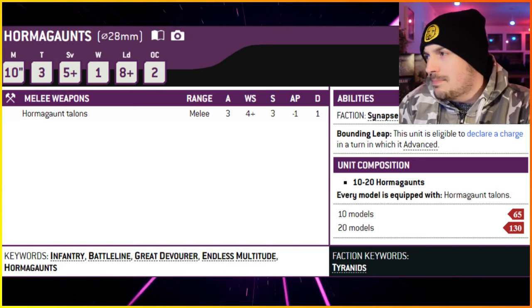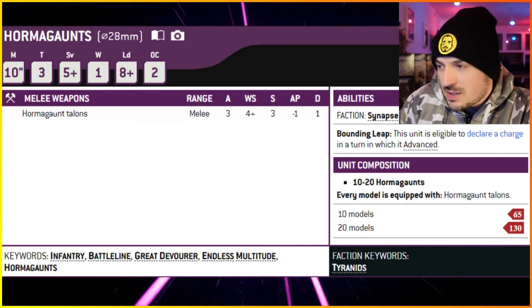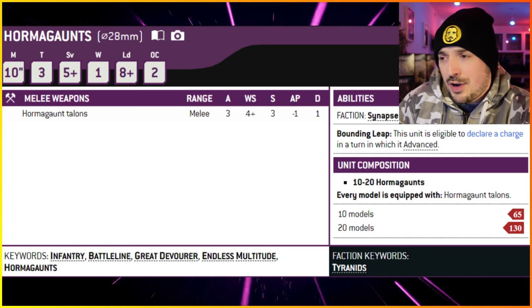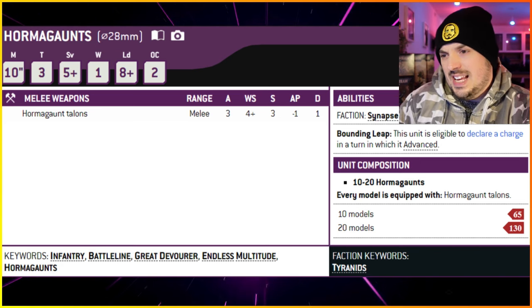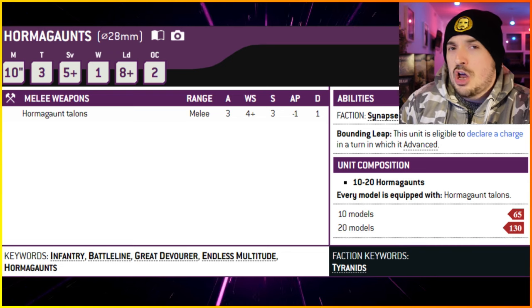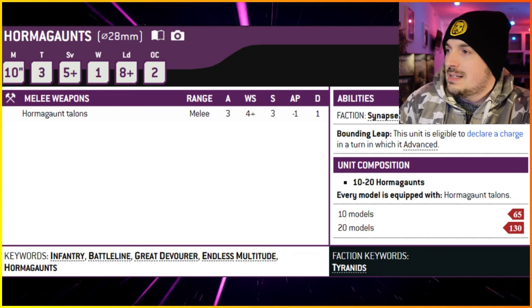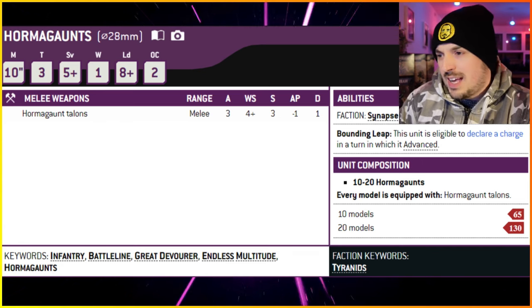Let's get into the datasheet to begin. They're on 28mm bases. They're small infantry battleline, so you could have up to six units of them. Most importantly, they've got the Endless Multitude keyword. They're 65 points for 10 and 130 points for 20, so max unit size of 20, which is nice and fairly cheap. Their stats: 10-inch movement, rapid fire infantry, battleline, toughness three, five-plus armour save, one wound, leadership eight-plus, and OC two — which is actually very good.